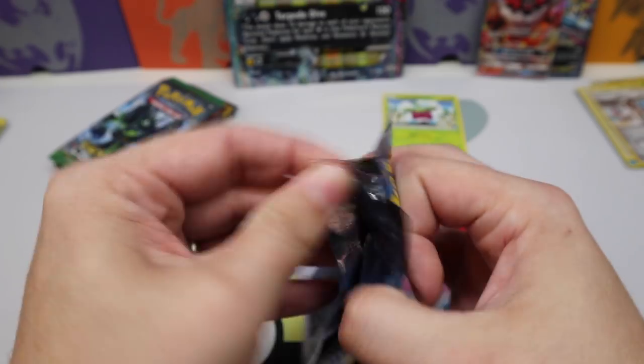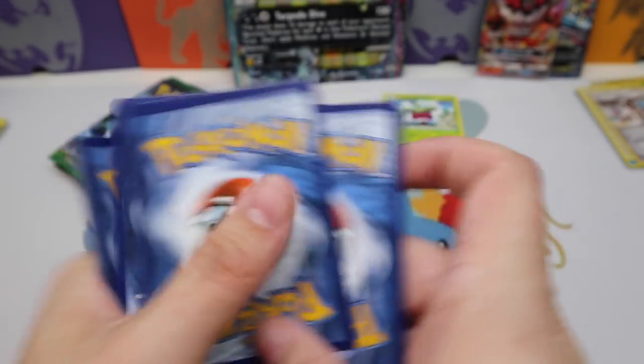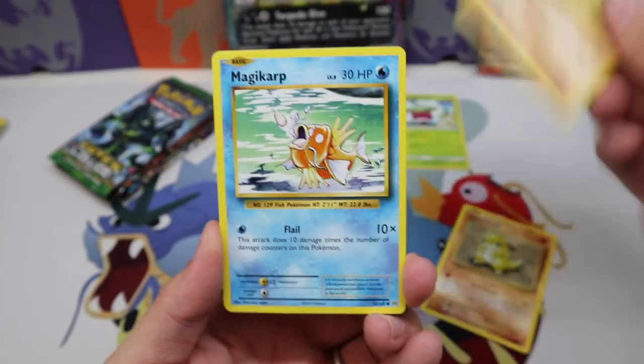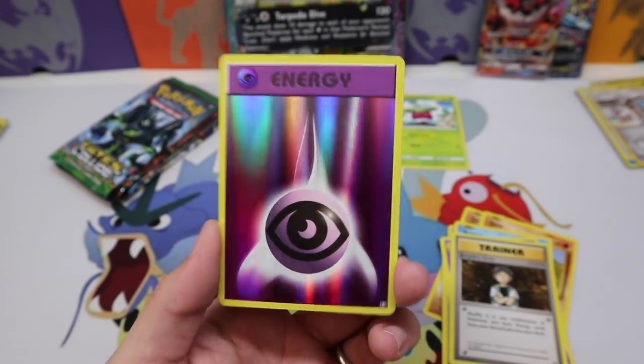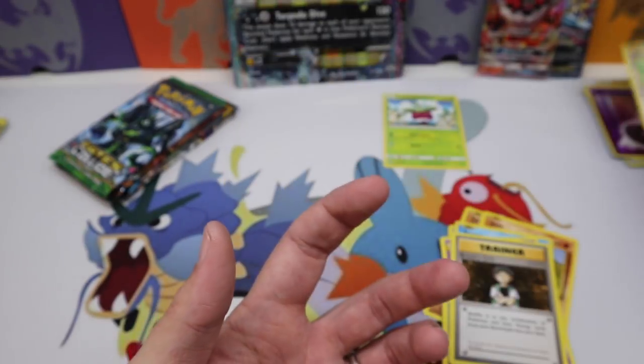Evolutions pack next — bring on those cool full arts! Evolutions has some really cool full arts like the Mewtwo, the Charizard — everything, it's just all great. We get Haunter, Brock's Grit, a Psychic Reverse Energy, and Electrode as a Regular Rare.